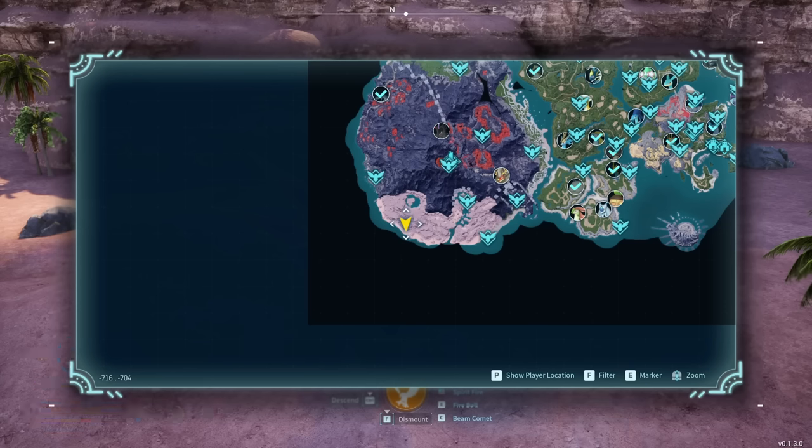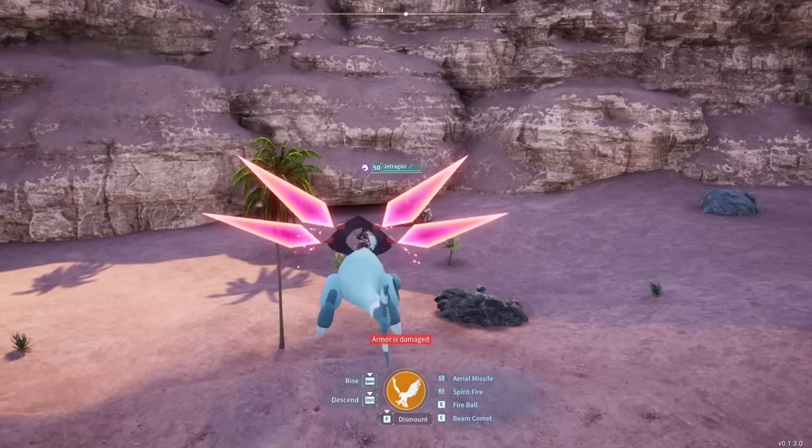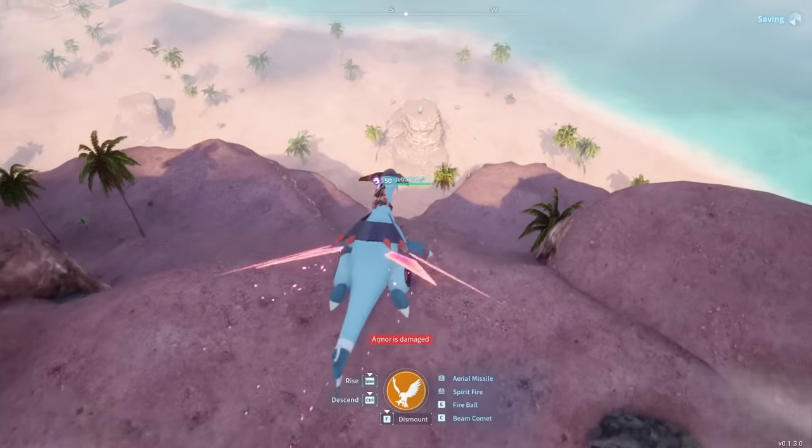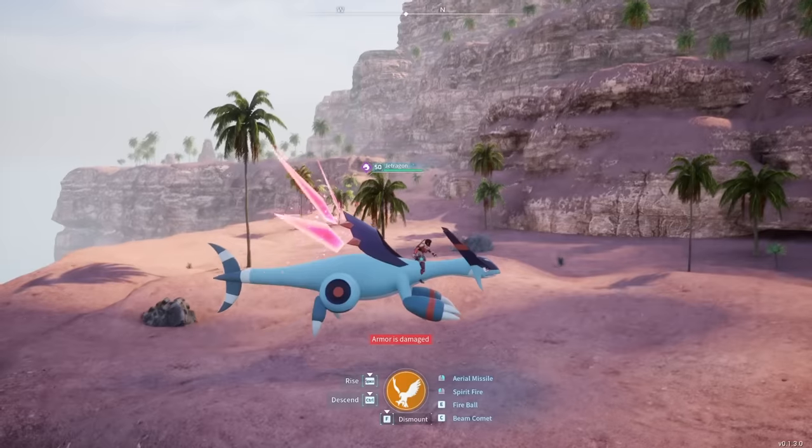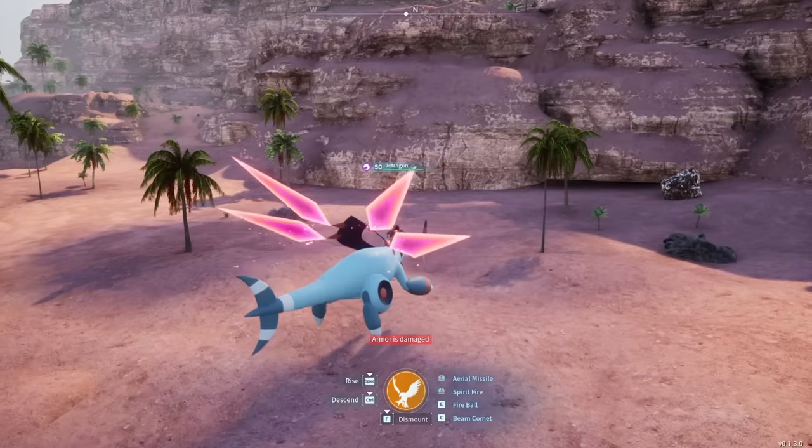The next spot is at negative 716 by negative 704. This one is really nothing special — it has an iron ore and it's kind of flat — but the main thing is just to have at least one option in this biome. It's a nice little quaint spot that you can build at.